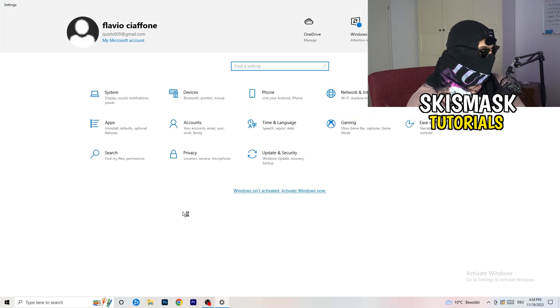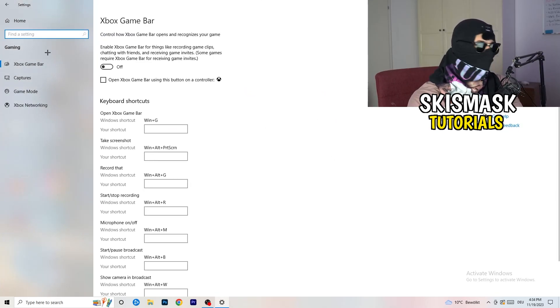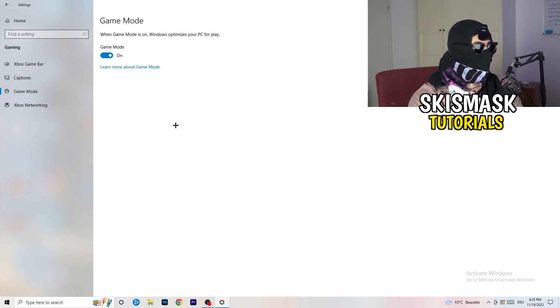Once you're finished with that, go back, then go to Gaming. Click on Xbox Game Bar and turn it off. Some people say to turn it on, but I recommend turning it off — it will reduce your probability of having a black screen in-game. Then skip Captures and go to Game Mode. For Game Mode, you need to check it for yourself: for me it works better with it on, for others it works better off. Turn it on, check, then turn it off and check — stick with whichever works better.